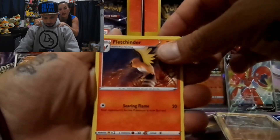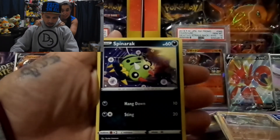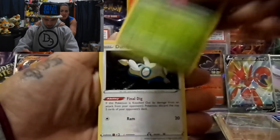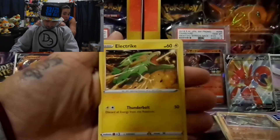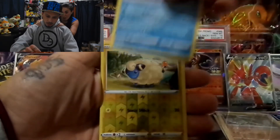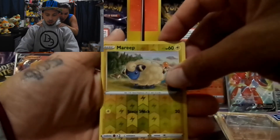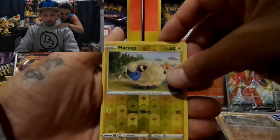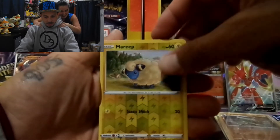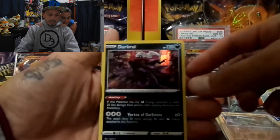Fletchinder, rare fossil Ferroseed, Spinarak, Bounsweet, Dunsparce, Electrike, Galarian Mr. Mime — reverse hollow. Mary opens the last card. Come on, Charizard VMAX — putting it out there in the world that this is gonna be a Charizard VMAX... and it's not. It's a Darkcrai holographic, but I'll take it. That's still pretty good!